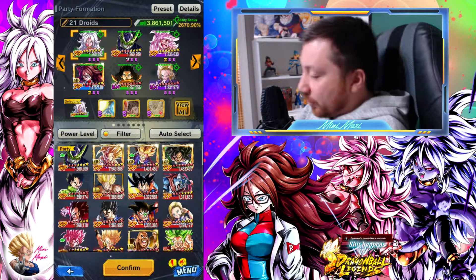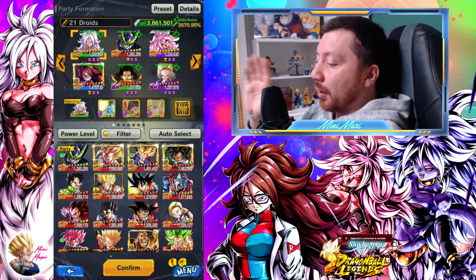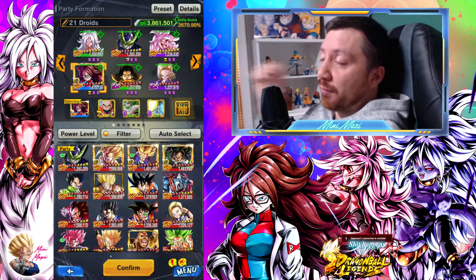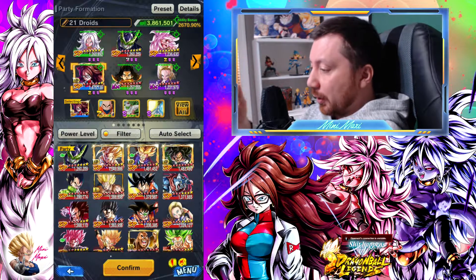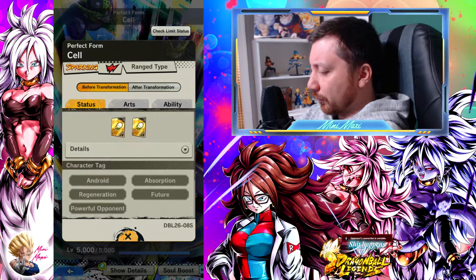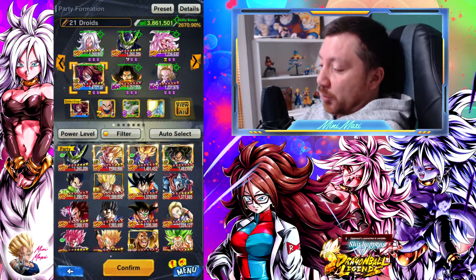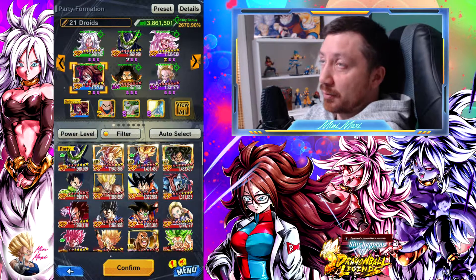We also have a little red Cell just in case we run into some very powerful yellows, like a new future team for example. Most of the boosts of the blue Android 21 go towards Android, female, and transforming warrior, so the two 21s get the full boost. Cell would get two boosts — I don't think he's a transforming warrior, he's absorption. The bench is composed of the two EX androids because they give 35% to strike attack and defense, and blast attack and defense — a very good bench.